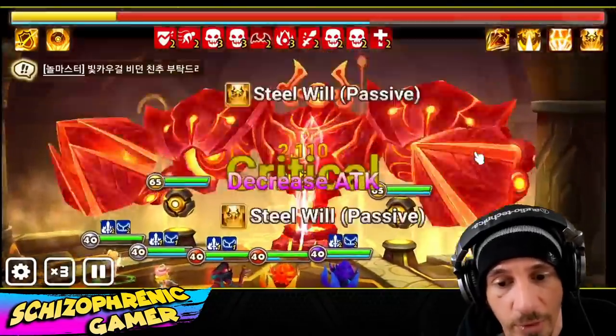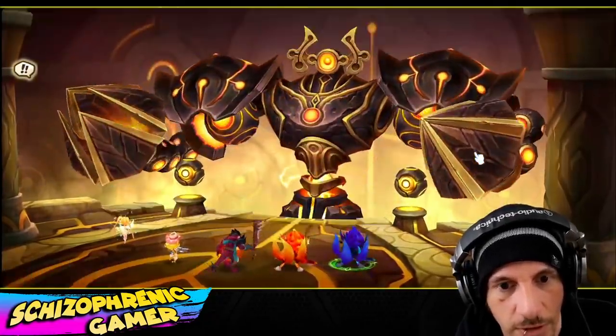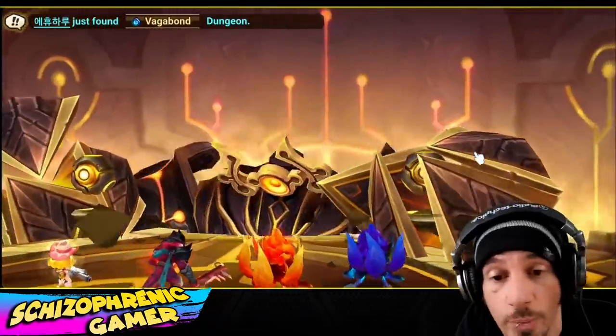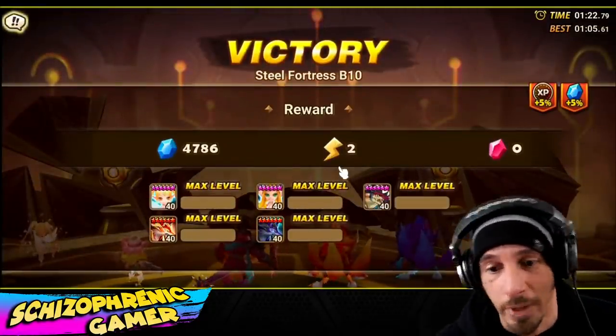The more debuffs, the better it is for Crow, because we've got max debuffs right now. Crow does damage based on harmful effects on the enemy. So as soon as Crow moves — 134k. Pretty nice. Super budget Steel Fortress team if you guys are not familiar with it. And then if you just stick Illusion on here, it gets even better.